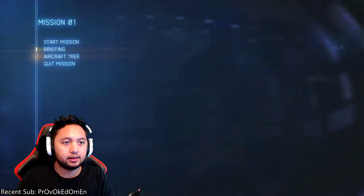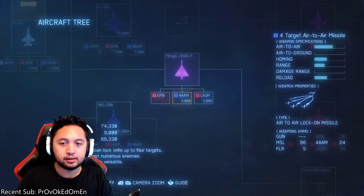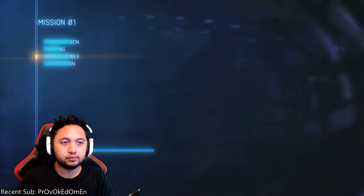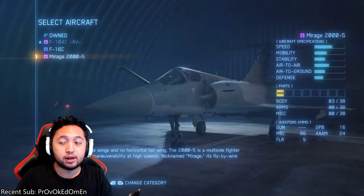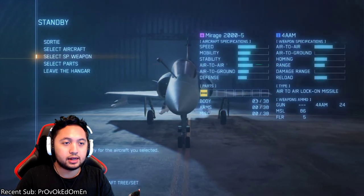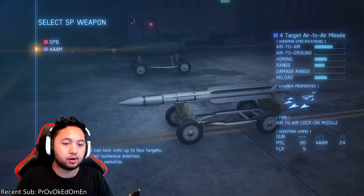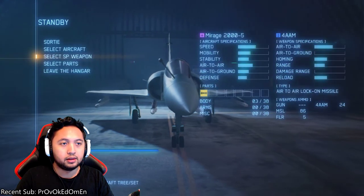Actually, let's quickly buy something before we start so we're adequately prepared. I'm going to buy the 4AAM — air-to-air missile. You do want to get that equipped. If you read what it says, it's a weapon that allows you to target four targets at the same time, which is why we're going to use it.